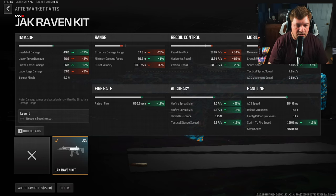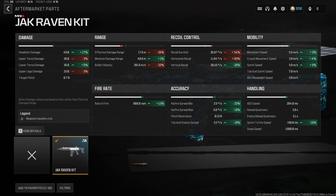Along with that we're getting mobility and sprint-to-fire speed. I still think the BP50 conversion kit is better for close-range fights, but this one is going to outweigh it in damage range because it is a more viable medium-range option.